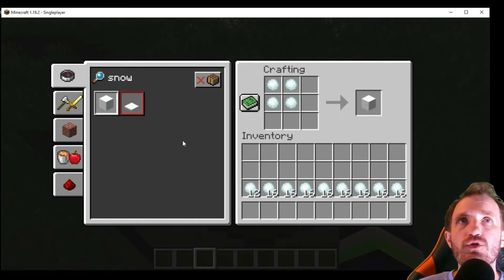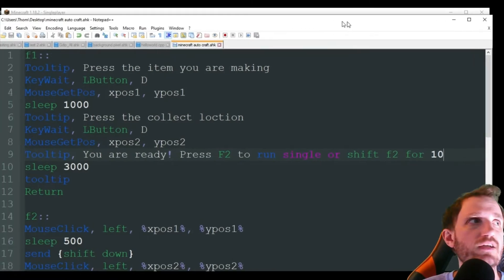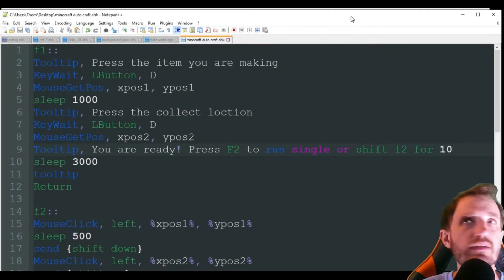So what we're going to do is automate this in two different ways, depending on how much you need, how fast you want it, that kind of thing. Let's look at the code real quick and then we'll show you it in action.